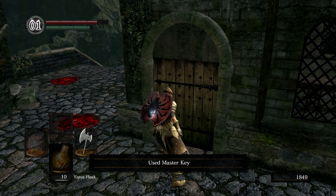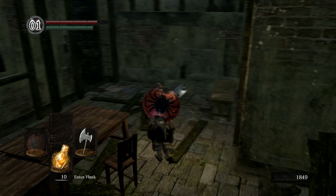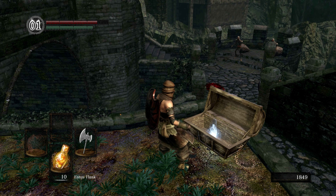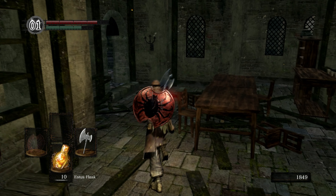With the Master Key we can open this, which gives us this chest. See how it's got the curve - so it's safe. We got some Gold Pine Resin pretty early on.